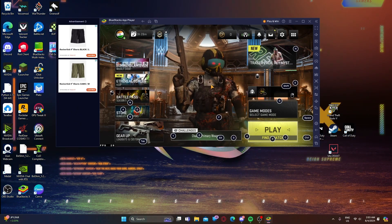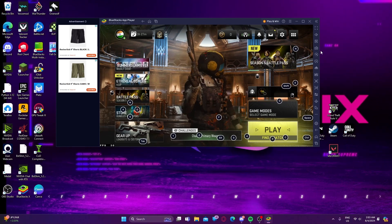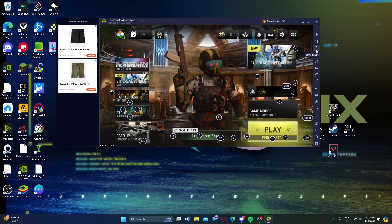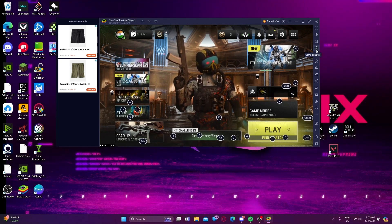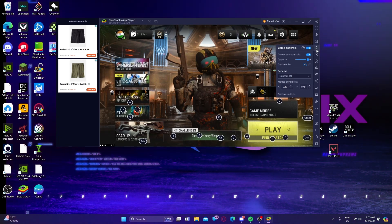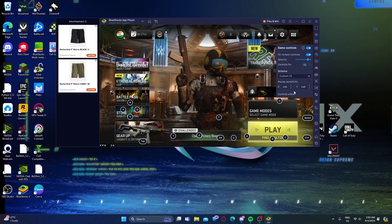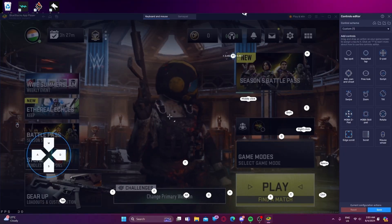Let's start the video. I hope you have opened your BlueStacks emulator and you have opened your game. I assume you have downloaded all the resource packs and your game is on the lobby page. You need to click on 'Game Controls' — you will find it here — then go to 'Control Editor'.